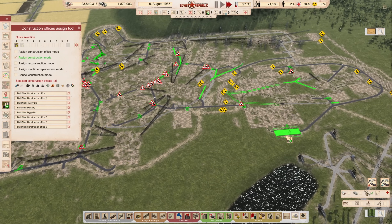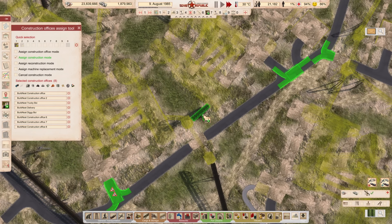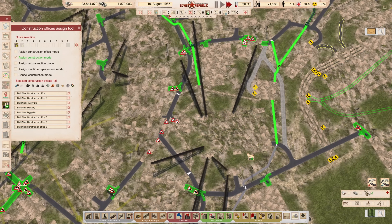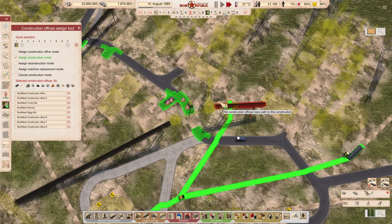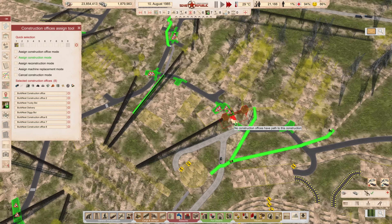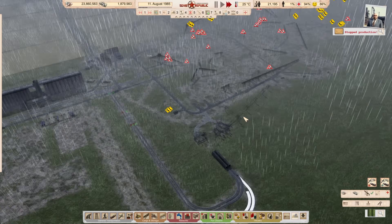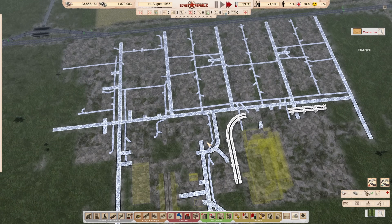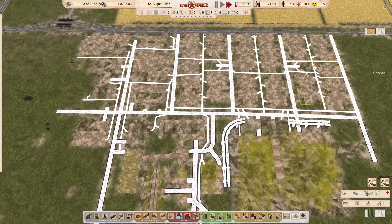I'm also getting close to running out of time because there's only so much I can fit into an episode. We're close to a point where anything I start building is going to require maintenance. There are some conveyor things I need to build so we can drive straight through them - there's one here which is a major bottleneck between this side and that side. I still need to remove all the dirt paths so we have better access to everything.